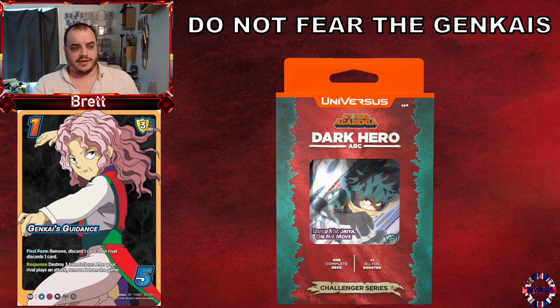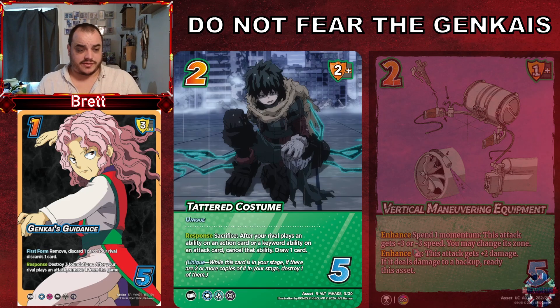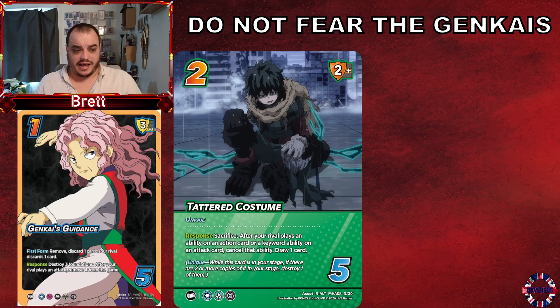How do you stop Genkai's Guidance? There are a few ways in standard right now, but there is a very cool one coming out this week — Tattered Costume. Tattered Costume is an asset within the Azuka Midori 'On the Move' challenger deck. It is a two-cost, five-control, two-mid block unique asset. It sits on your board and cannot be committed to pass checks, but it is also very hard to deal with. It has the response: sacrifice — after a rival plays an ability on an action or a keyword ability on an attack, cancel the ability and draw one card.